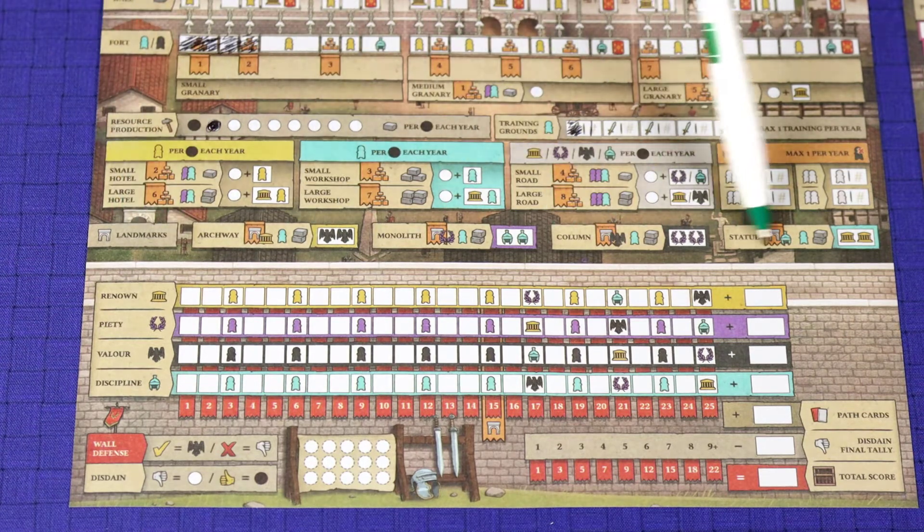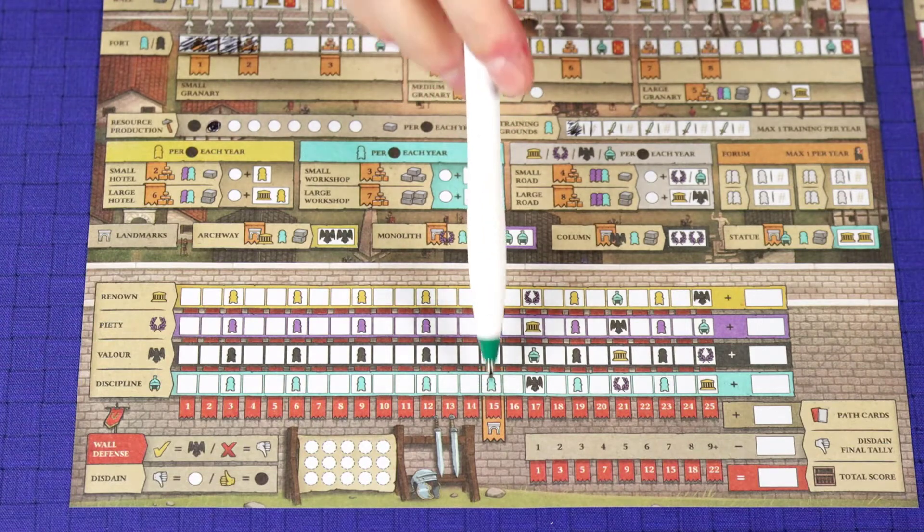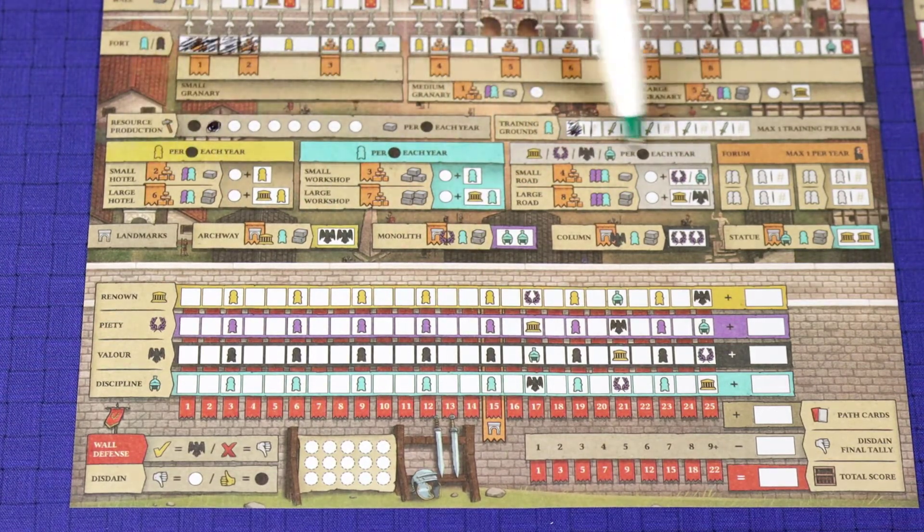The landmarks are things you may achieve further throughout the game. In order to complete them, you have to have achieved a certain attribute at level 15. Then you can work toward getting more production here.